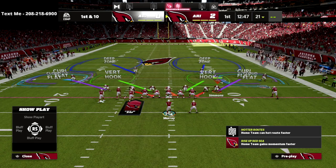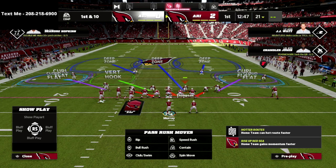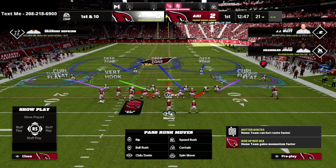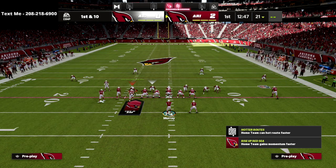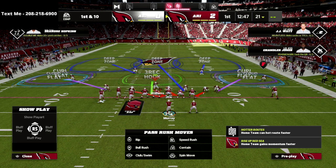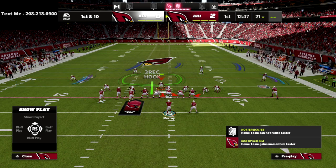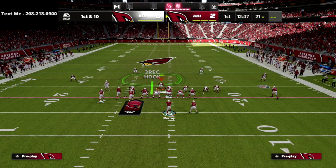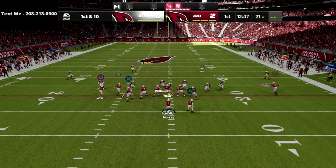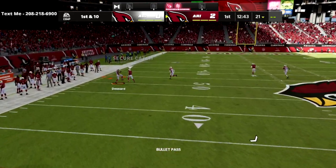This is a max coverage defense. We're going to drop Thompson into a deep blue zone. If you wanted to, you could take Jones and put him into a bluff blitz — that's going to put him into a 3-rec hook zone. So if I go to the play Z-spot, what you're going to see is these 30-yard or 25-yard clouds will basically bag that route.